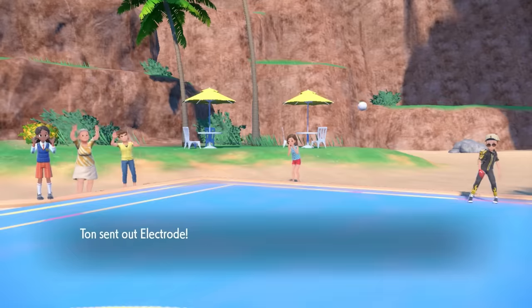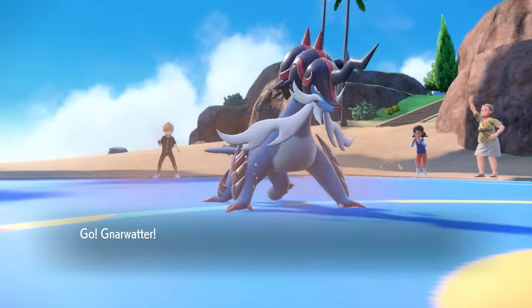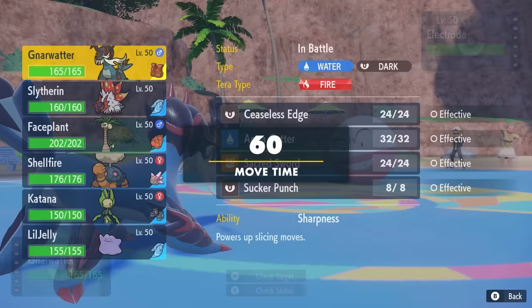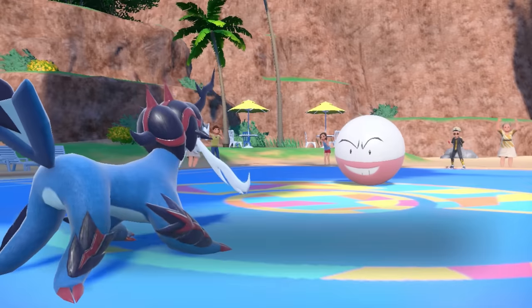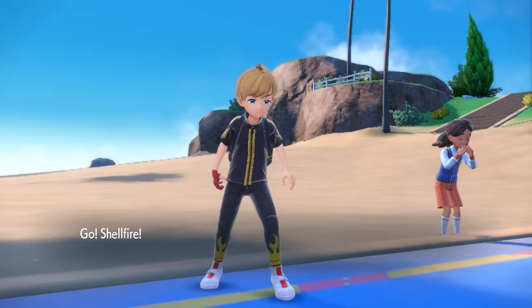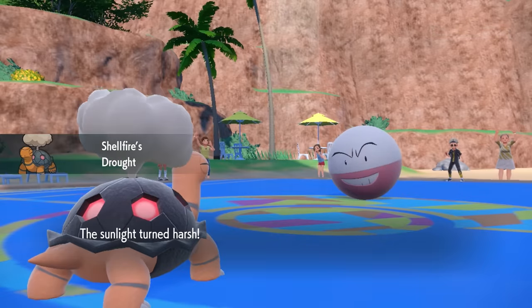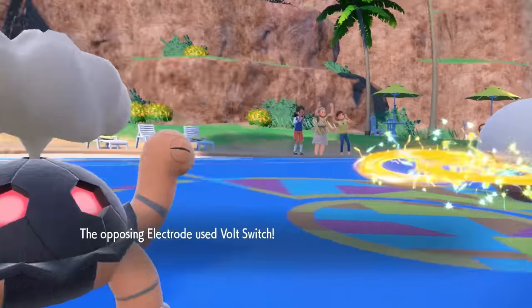My opponent leads off with the Electrode — this thing always looks like it knows something you don't. I lead off with Samurott, but with an Assault Vest I don't really want to take a Thunderbolt or Volt Switch, so I switch right into the Torkoal to get the Drought going, which is going to be pretty important here.